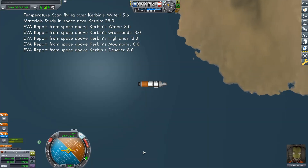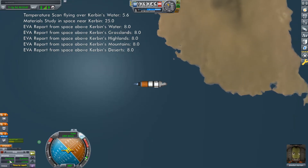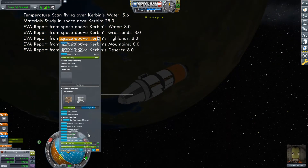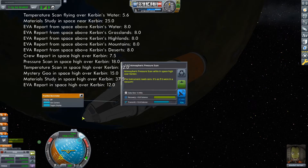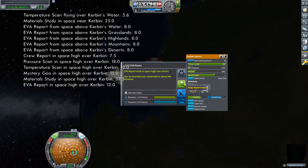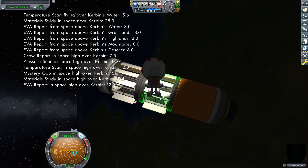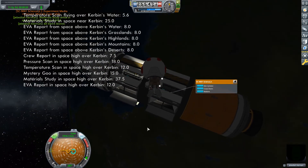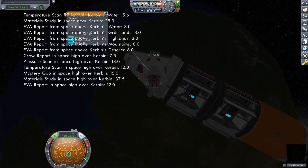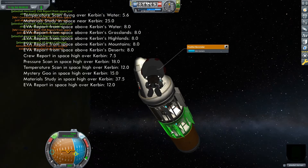Once you've successfully collected these EVA reports, point the vessel prograde and burn until your apoapsis exceeds 250 kilometers, which is the boundary for high space. Once above an altitude of 250 kilometers, perform a crew report, pressure scan, temperature scan, mystery goo, material study, and EVA report. Note that none of these experiments are biome specific, so there is no need to repeat them. It is very important, though, to collect all of the data from the experiments and stow it safely in the command pod. The Science Juniors and mystery goo will be destroyed on re-entry — if you do not collect this valuable data, it will be lost.